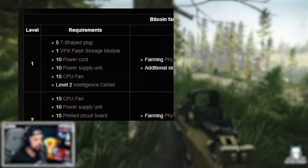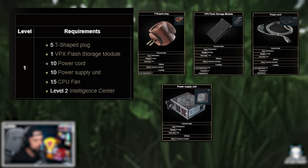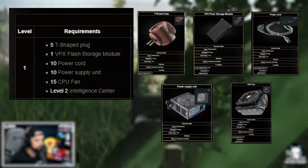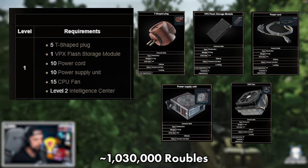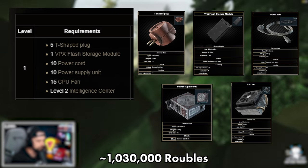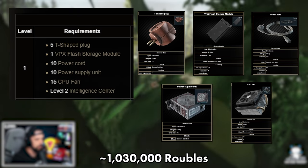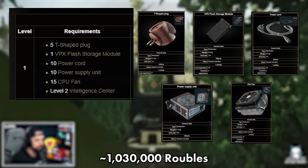In order to get Bitcoin farm at level one, you need five T-plugs, a VPX, 10 power cords, 10 power supply units, and 15 CPU fans. You also need level two Intelligence Center. All of those things on the flea market right now cost roughly one million rubles — about 1,030,000 rubles plus getting Intel center level two. There's tons of value in Intel center level two: you can craft things that sell for a lot and you get your scav faster, which is a great way to make money.